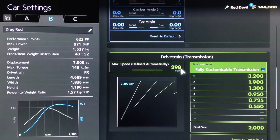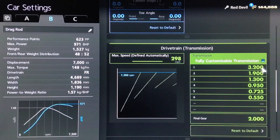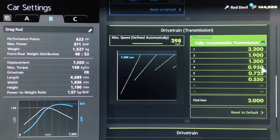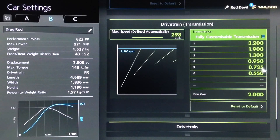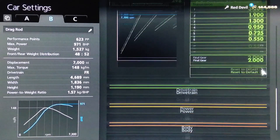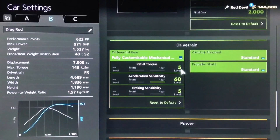For the gearbox, we've got the highest possible auto setting. Then for the individual gears, we've got 3.2, 1.9, 1.3, and 9.50. This is primarily a 4-speed transmission. 5th and 6th we've put to 7.25 and 5.50, but you don't really use those. And we've got a final drive of 2.